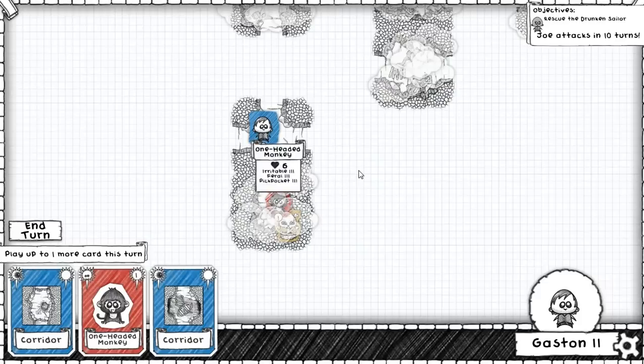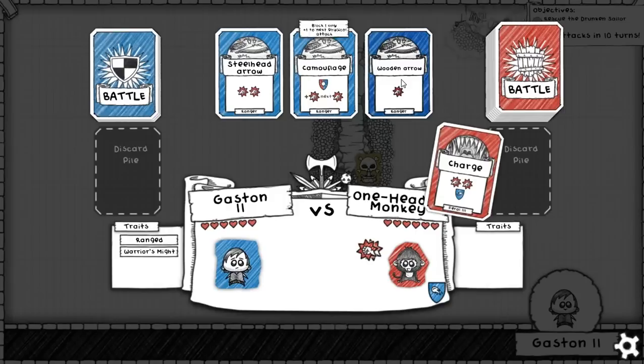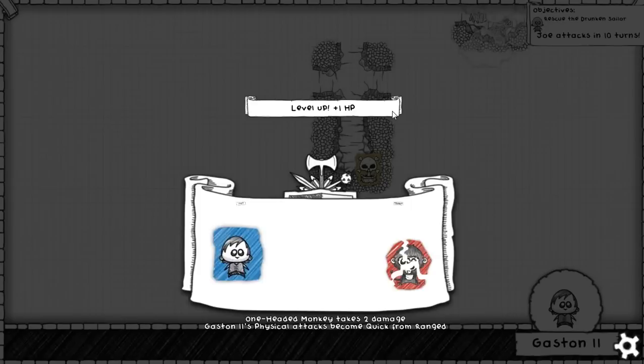Let us put a one-headed monkey in the way! We could block one, but there's actually not much point in blocking one right now, so let us instead just deal three. Here's probably a good time to block one, so that we can kill him with a wooden arrow. Success! Do we want a bandana? For swift and armour? Yes, we do! That is an amazing item!